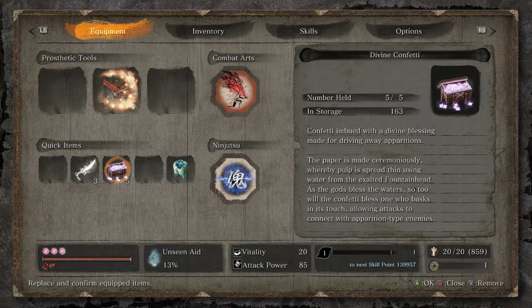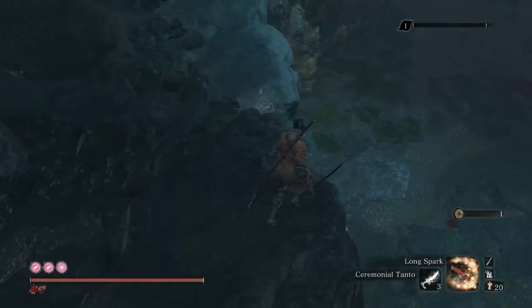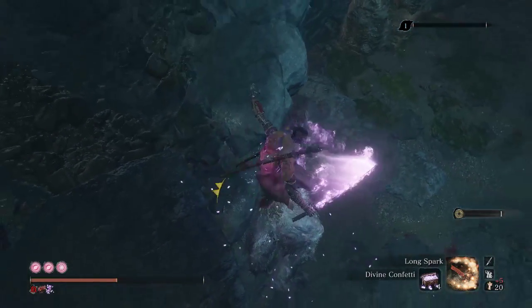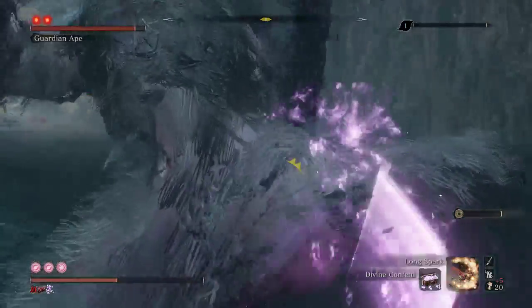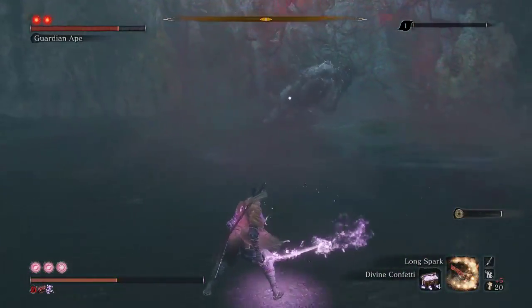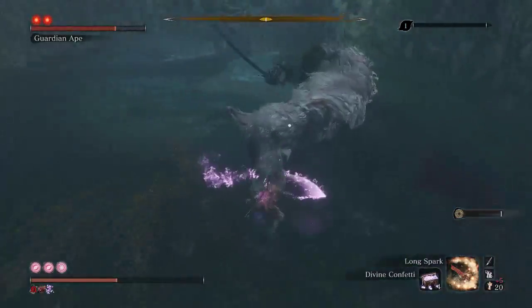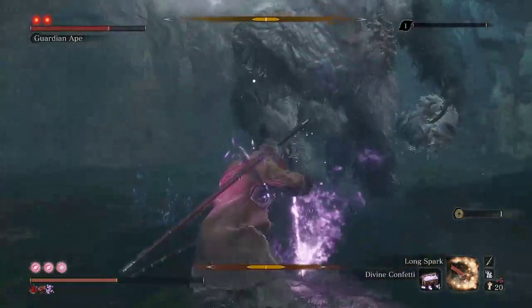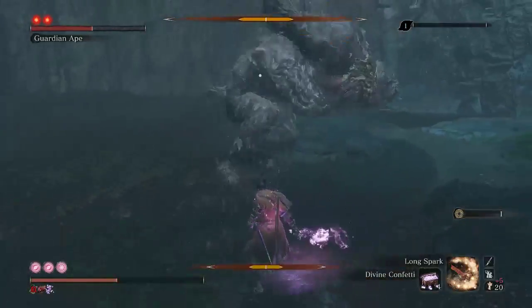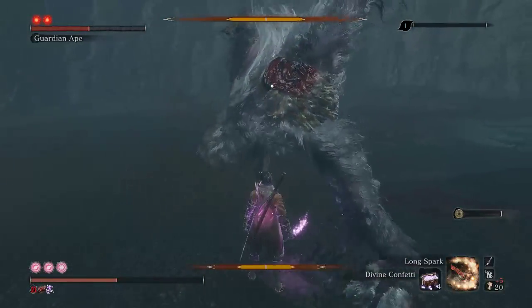I have 850 emblems so I should be okay. Going to Tanto beforehand for more emblems and Divine Confetti. Here we go, another attempt. Please, no sword swing. Good. Only he did that one — that one's so easy to dodge and deflect. He actually missed the third swing. Oh, scream. And remember — behind him, the scream has a much shorter distance.